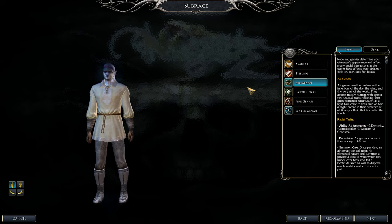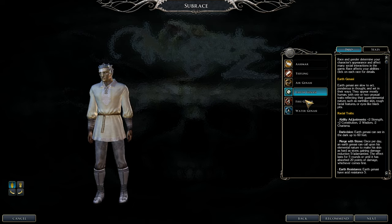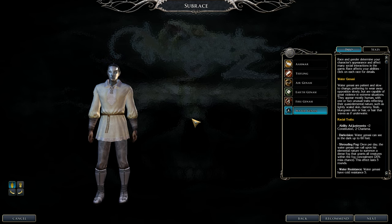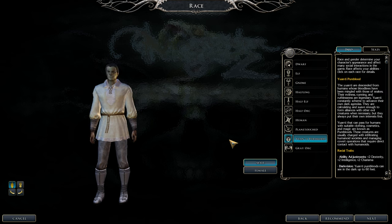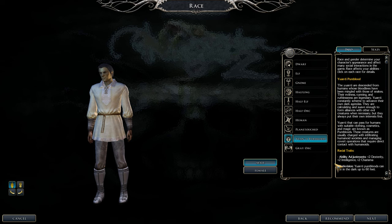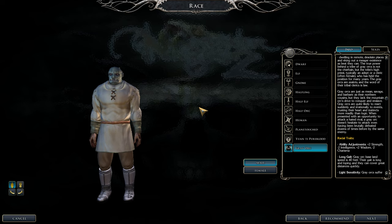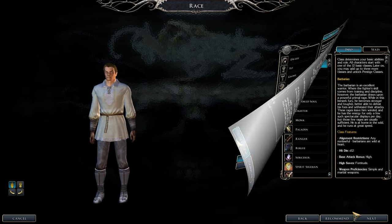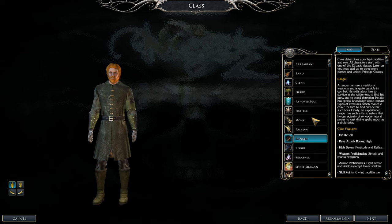Air Genasi are not bad. Earth Genasi are the best of the elemental types. Fire Genasi are solid with plus-two Intelligence. Water Genasi are good too. Yuan-ti Purebloods are nice but have the leveling penalty. Gray Orcs are good but you'll need to compensate on Intelligence. Overall, I'd recommend going Human.